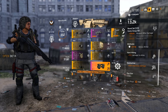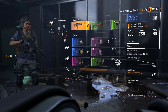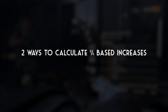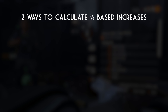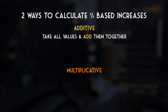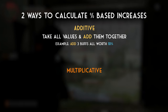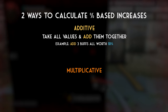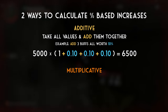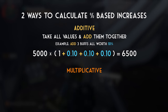They're both 10%, but one buff gives more damage than the other. How does that work? It sounds confusing, but if you think about it, it's not that weird. When we're talking about formulas and percentage-based increases, those increases can be applied in two different ways: the additive way and the multiplicative way. The additive way is when you take all percentage-based increases and add them together to get the final result. For example, if we have three damage buffs that are all 10%, we add 10% + 10% + 10% to get a total of 30% increase, turning 5000 base damage into 6500.